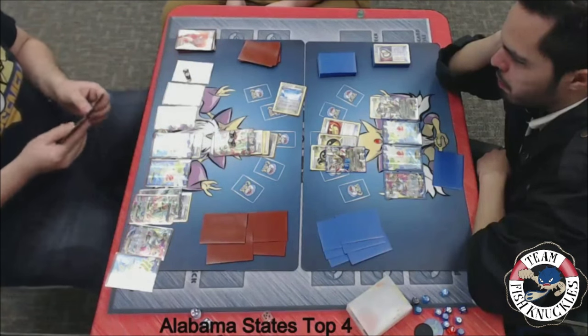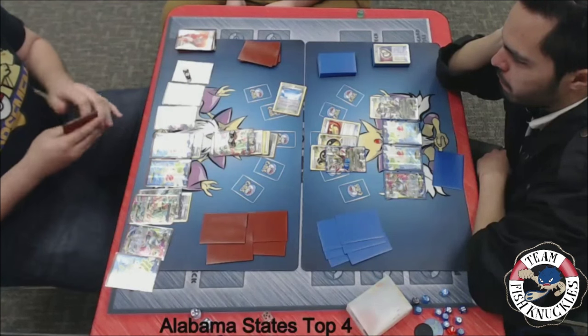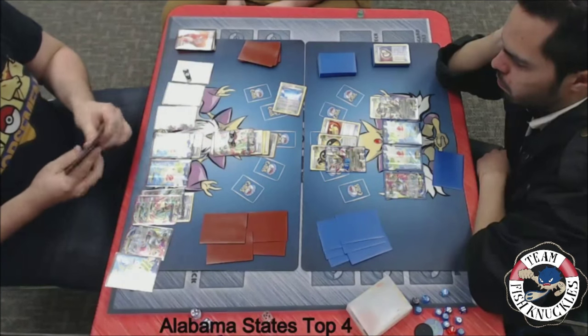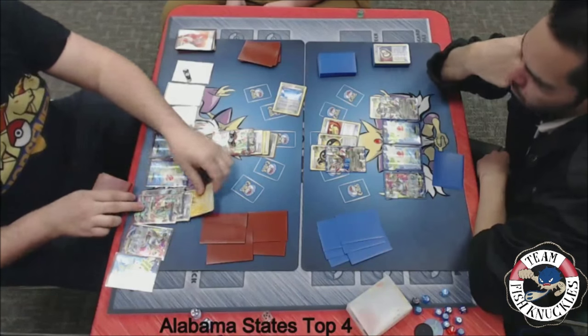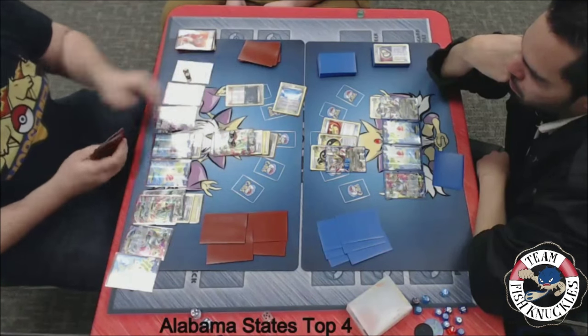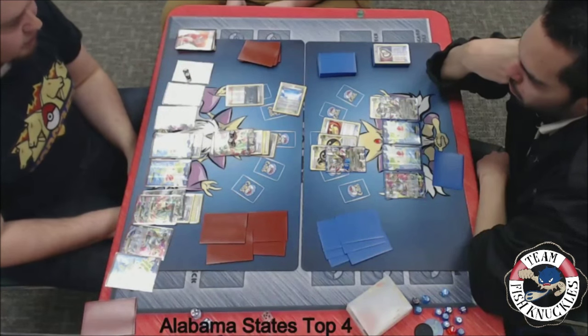On to Blake's turn — can he find another Lysander or a Hex Maniac? We see a Lightning Energy going down to the Rayquaza. Wait for it — yep, Lightning Energy to the Rayquaza. We see a Hex Maniac shutting down that Giratina's abilities, and we'll see another Emerald Break for the knockout.